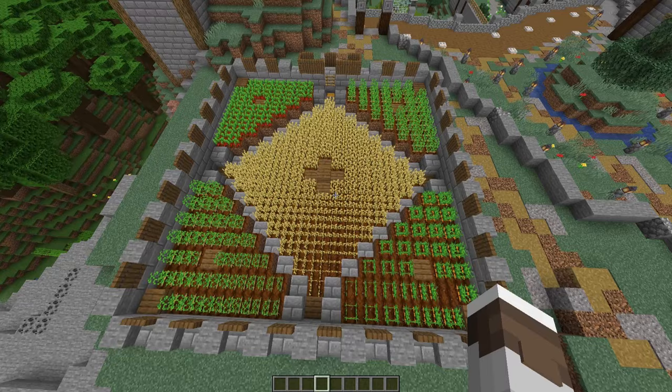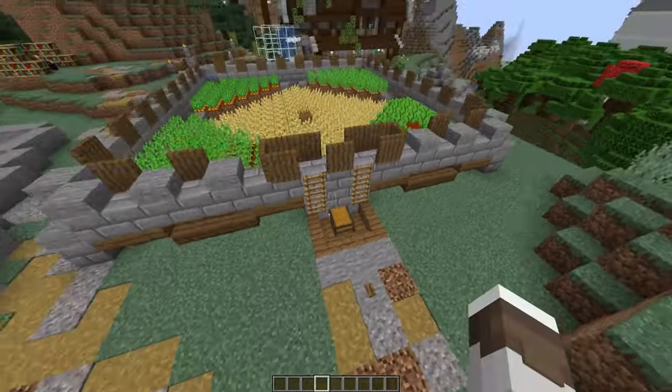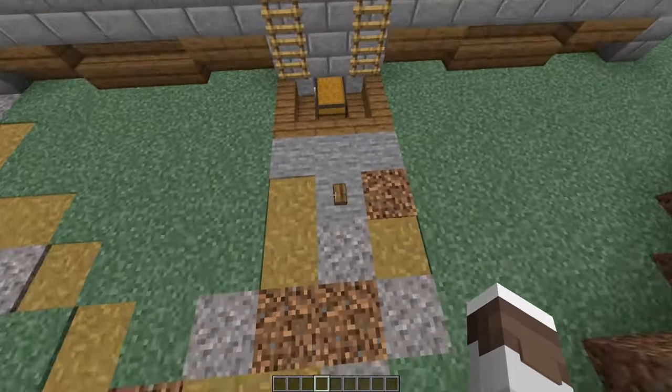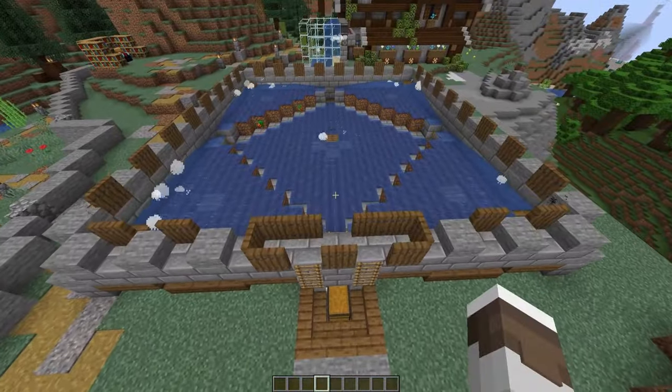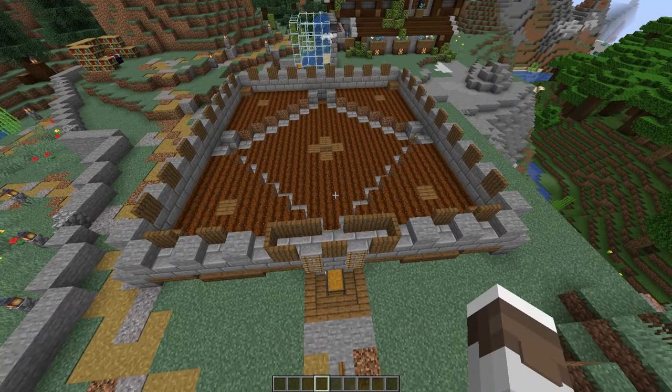This big one here is a larger semi-automatic wheat farm that also includes other crops. If I press this button you can see it harvests all of these plants. Then I press the button again to turn the water off, the items get picked up and dropped back here, and we can replant them.